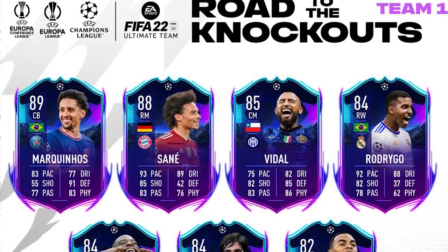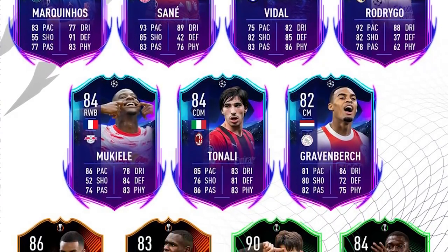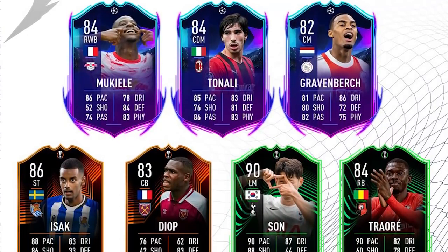Today we are back with a brand new video and the Road to the Knockout Stage is finally here. If you guys haven't seen the team, here it is on screen: we've got Marquinhos, Sane, Vidal, Rodrigo, Mukiel, Tonari, Gravenberge, Isaac, Diop, Son, and Traore — actually a pretty good team for this stage of the game, some very nice cards in there.